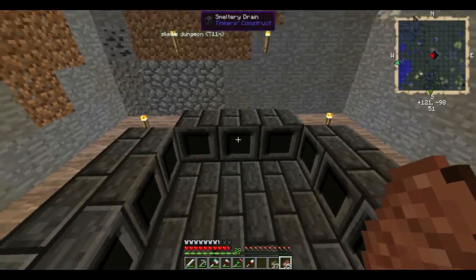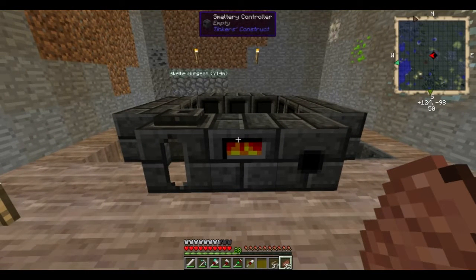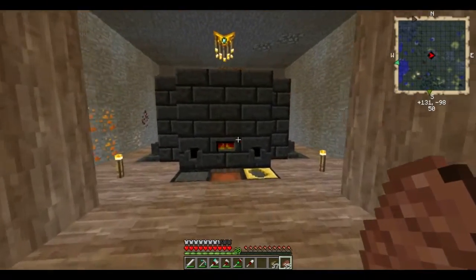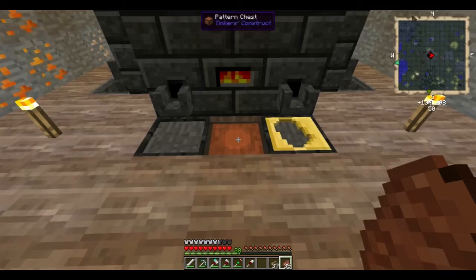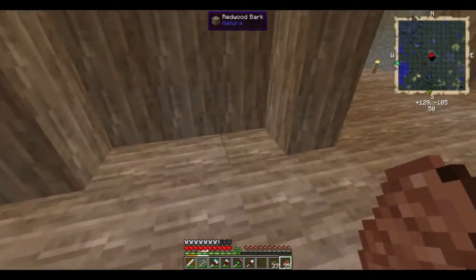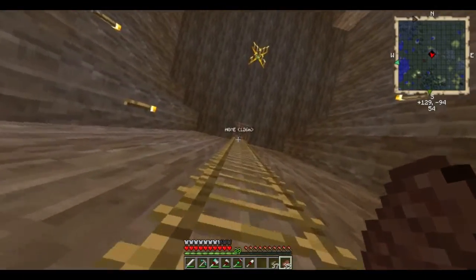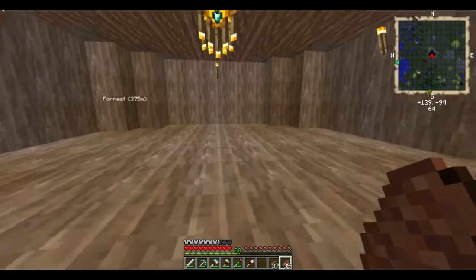This is going to be my Tinker's Construct setup. There's going to be one smeltery over here for full automation. This one is going to be my one for actually cooking stuff at the time, so it's got the little casting tables and the pattern chest. And in here I'm going to put other Tinker's Construct things like tool stations, stencils, that sort of thing. I really like the way this room looks — being open and large and all wood. I think it looks really cool.